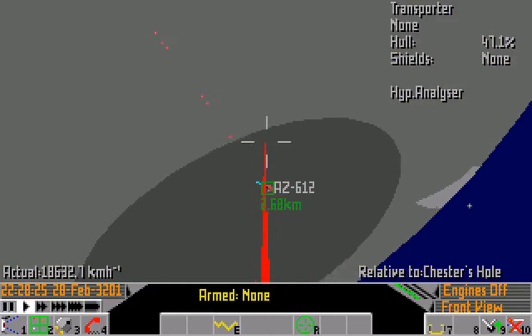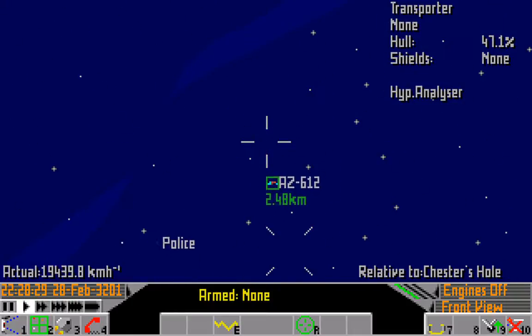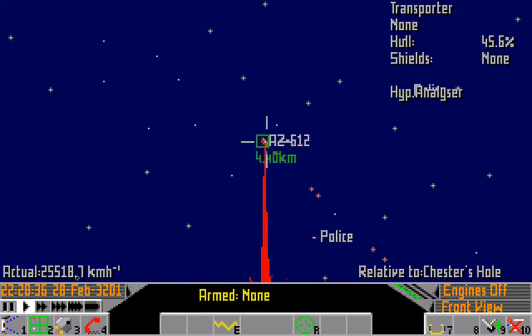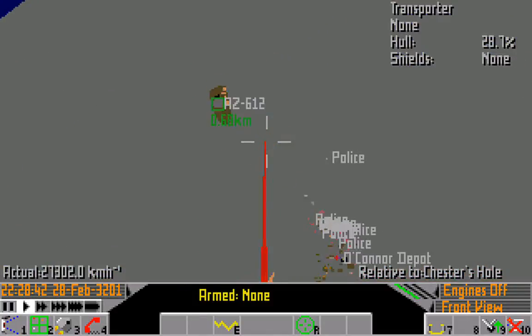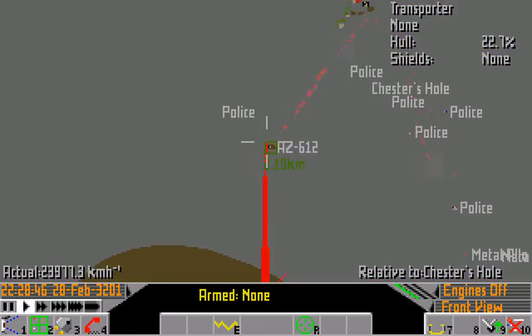I'm trying to kill someone here, you're not making it easy. But I am managing it. One thing you need to watch out for is that if you attack them too close to the surface, they may panic and turn and try to attack you, and that will cause them to crash into the surface.